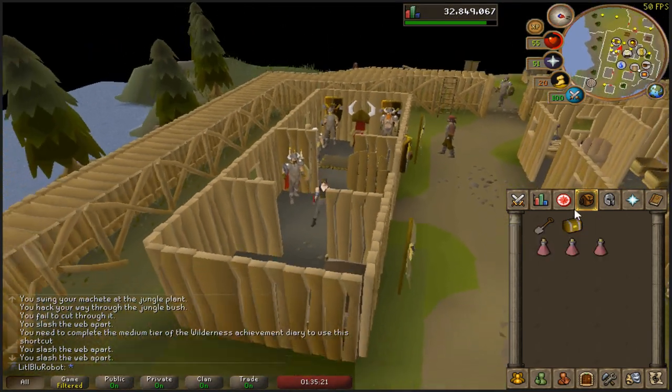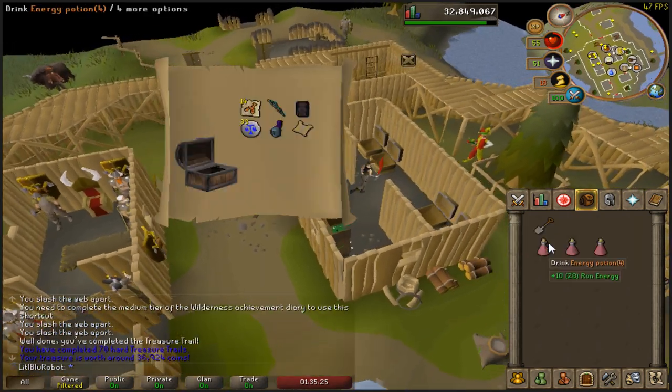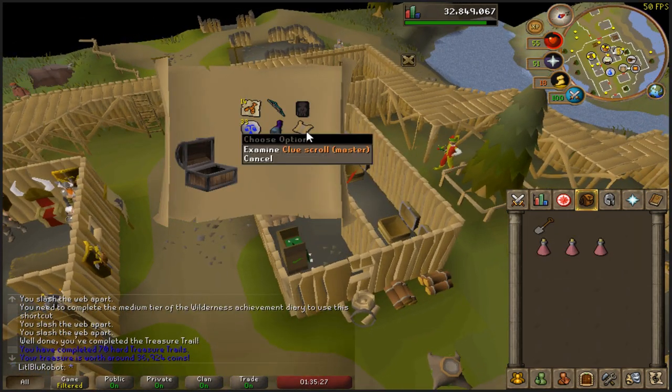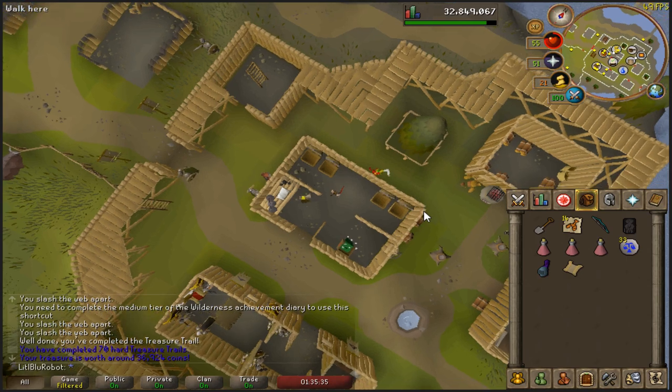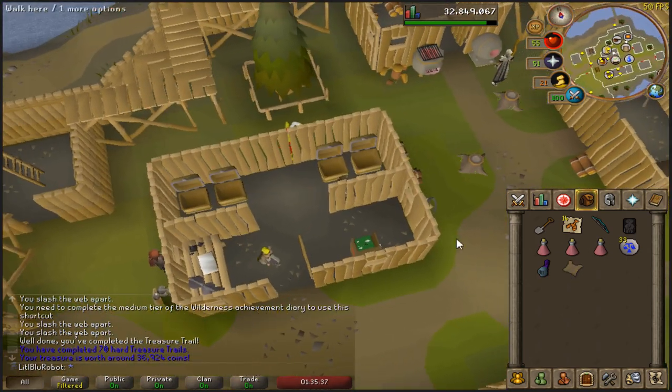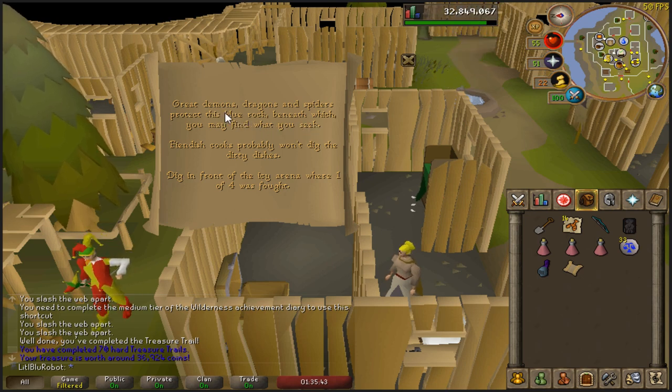What is this casket gonna be before I go do my Bloodveld task and inevitably get another casket? Never mind, we've got a master clue! Also, once again, this clue is dreadful — I can't remember the last time I got a hard clue that was over 100k. Right, what's the first step?